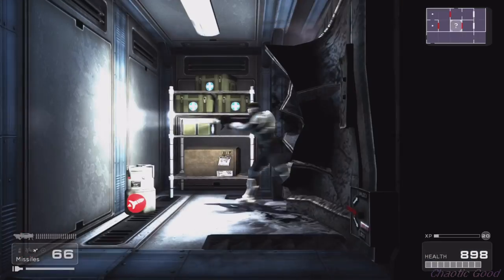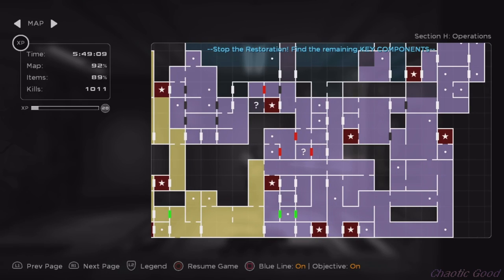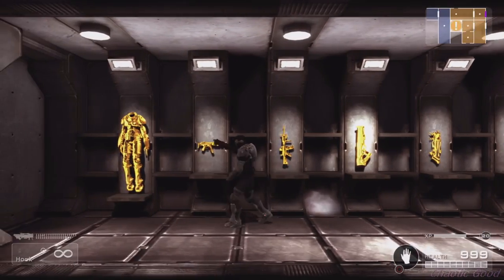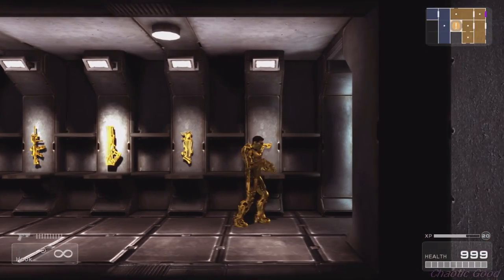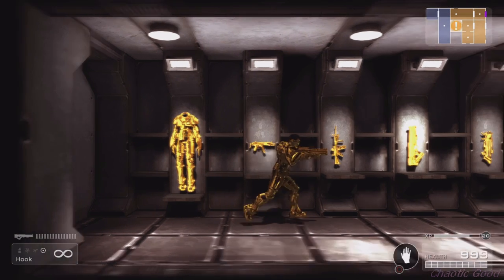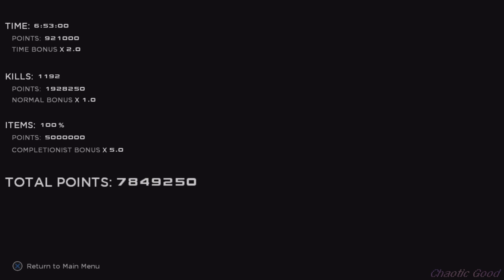The ammo packs increase your capacity for each ammo type, and collecting them all gives you infinite ammo. The different ammos are initially unlocked by simply progressing in the story, so no worries about them. Collecting the 12 gold bars opens up a room where you can get all of your gear in gold, which looks pretty cool. Collecting all of the items and upgrades is required for 100% completion, and I had a lot of fun searching for them — especially because each collectible I found actually made my character more powerful and unlocked new skills. Leveling up your character either increases your accuracy, precision, or stamina. By the time I completed the game, which took me exactly 6 hours and 53 minutes, I was level 21.